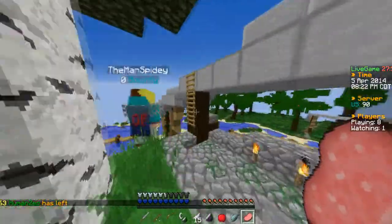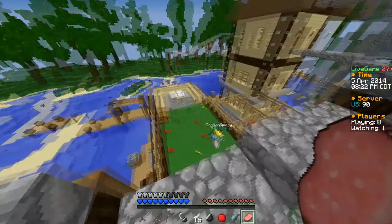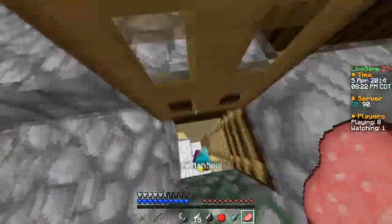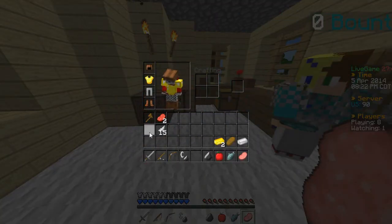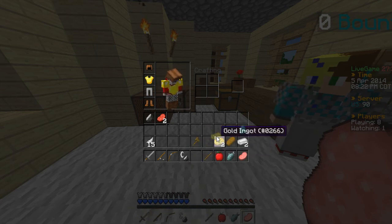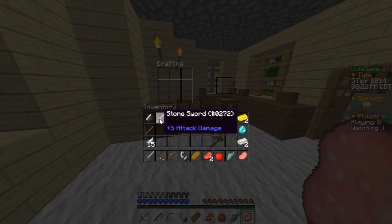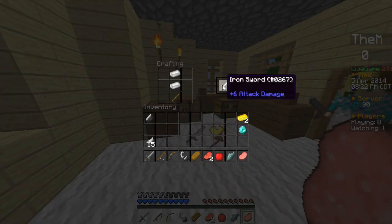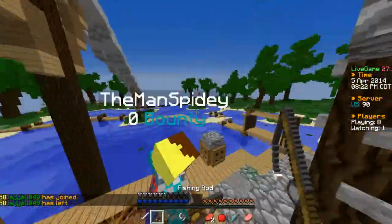What do you have for a chest plate? I have a gold one. Liam, come down here. Can I have your iron please? Where are you? Behind you. Give me your diamond — got better stuff. Got boots for me? Yeah, do you have any boots? I don't have better ones then.